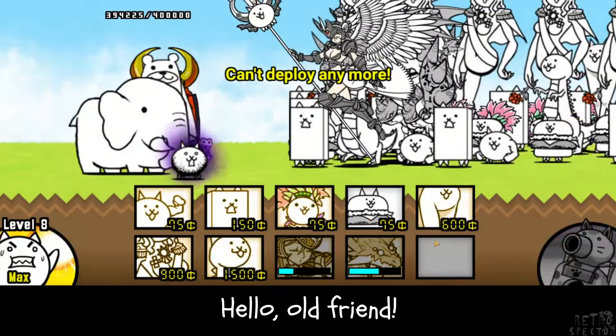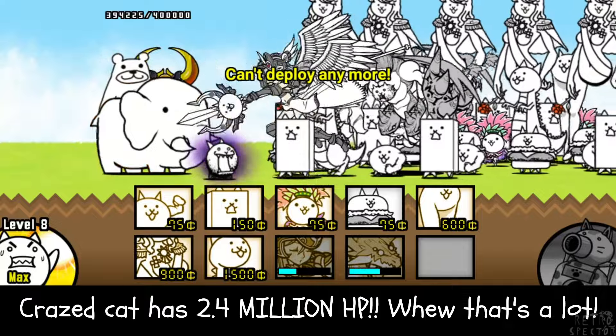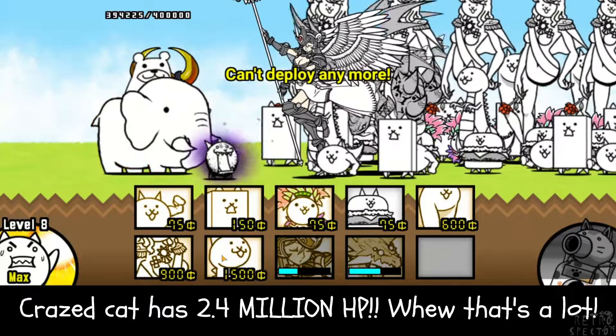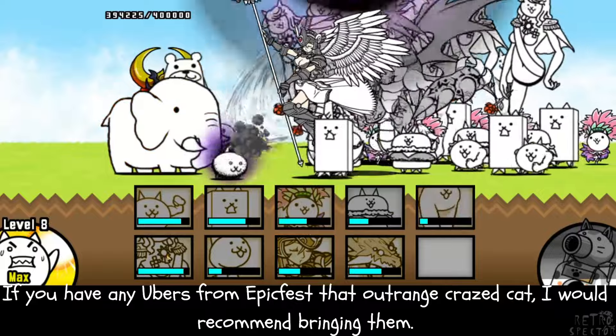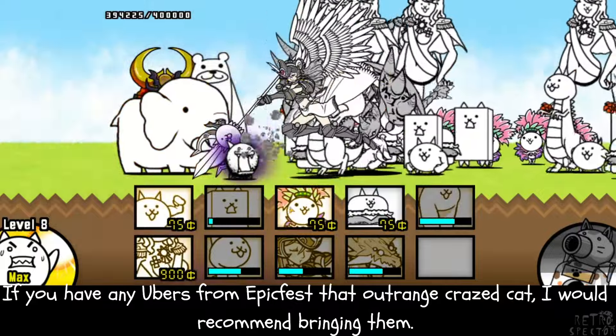Hello, old friend! Crazed Cat has 2.4 million HP — wow, that's a lot. If you have any Ubers from Epic Fest that outrange Crazed Cat, I would recommend bringing them.